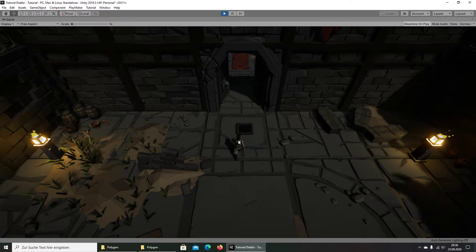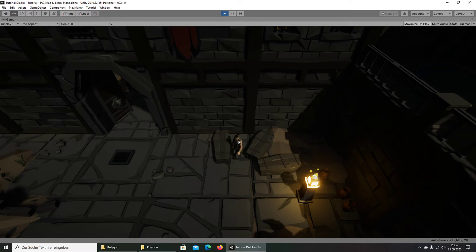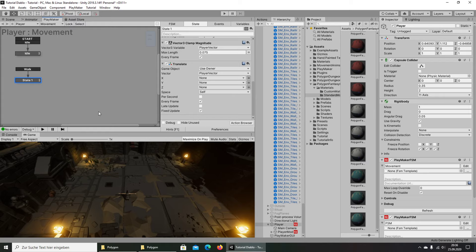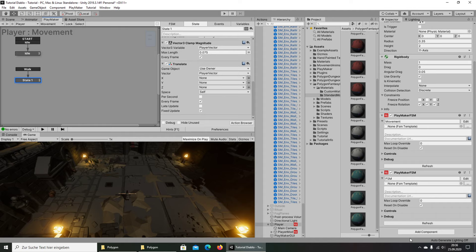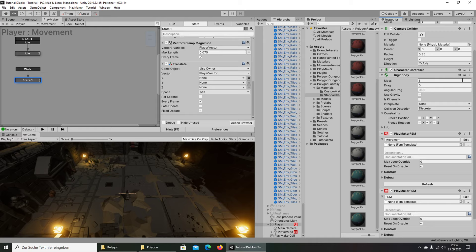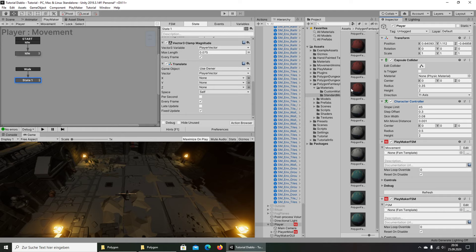We have the character walking around — that's no problem. But for now we will change something. In the last tutorial we created the movement using Translate. I will change it — I will not use the Rigidbody for this; we will use a Character Controller instead. So let's go here and add the Character Controller component, then remove the Rigidbody.